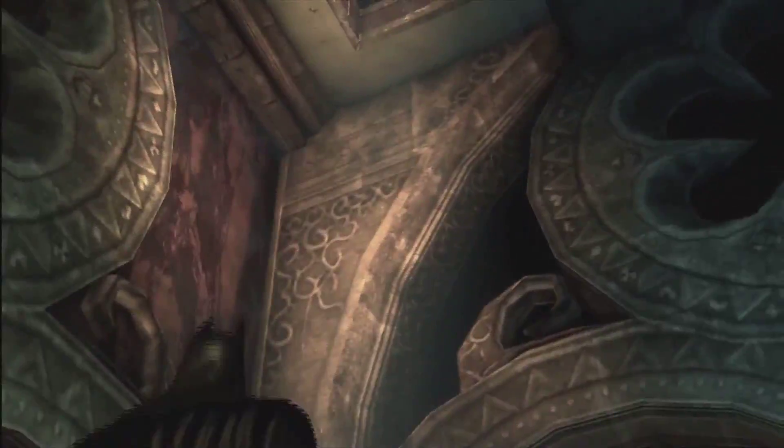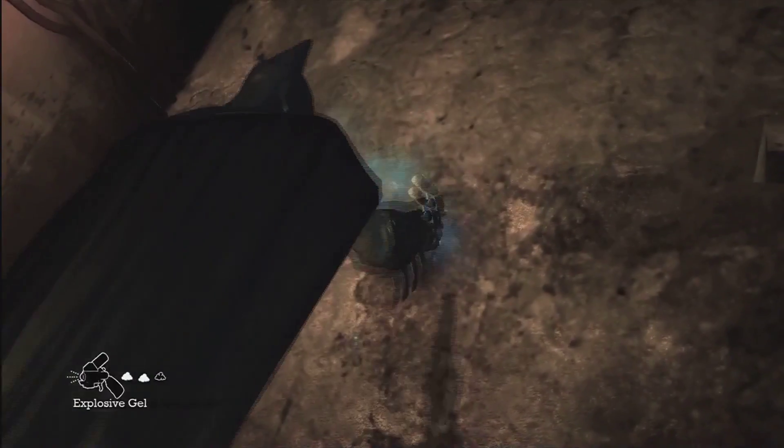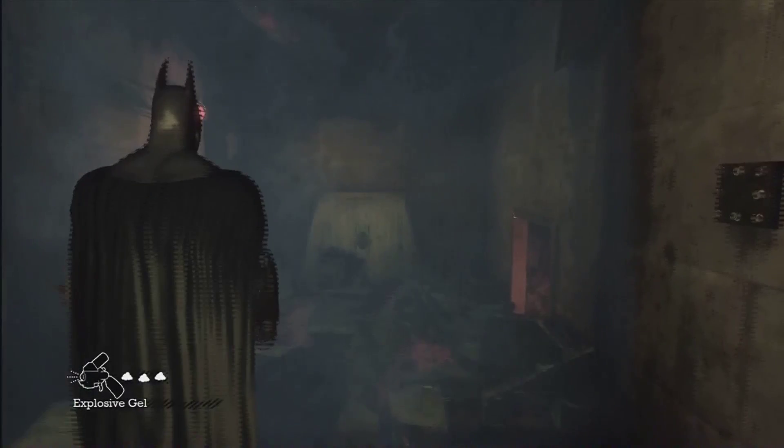You'll find that door locked, so just go up to the air vent and work your way through there and through the breakable wall, making sure to grab the Arkham Spirit.